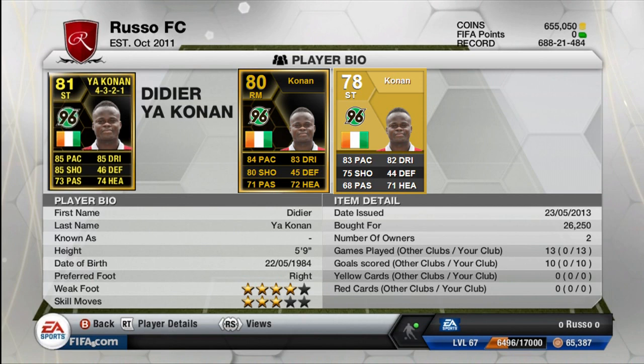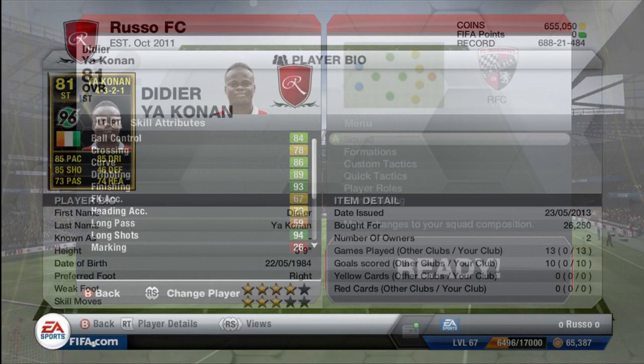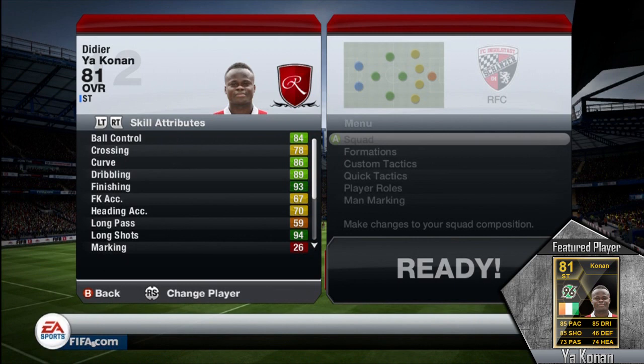He has 4-star weak foot as well as 3-star skill moves. He stands at 5 foot 9, but he is a little bit stronger than one might think. Yaconan is kind of known — people have a nickname for him called Conan the Barbarian — because he's technically known to be a little bit stronger. His in-game stats only say he's 70 strength, but I definitely think he's much better than that.